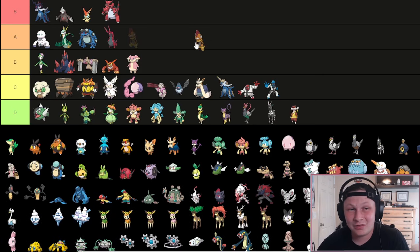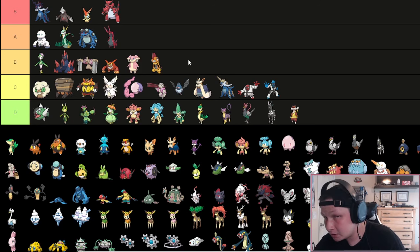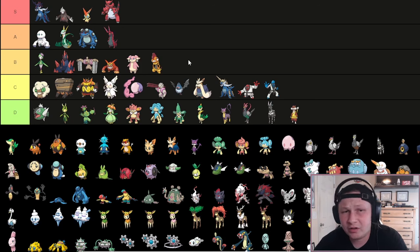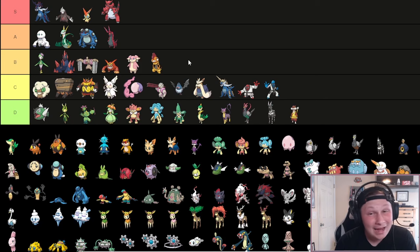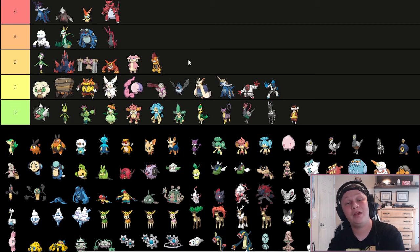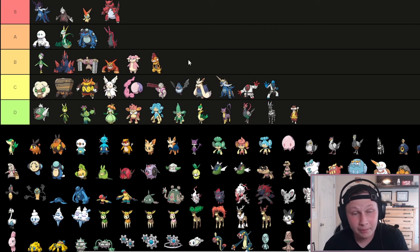Going into Scrafty - Scrafty is definitely a B tier Pokemon when it comes to value. Obviously a lower tier Fighting type, but the Dark/Fighting type is annoying to switch into unless you're a Fairy. It's also very good defensively, whether it be Intimidate or Shed Skin - both phenomenal defensive abilities. Alongside tools like Bulk Up to set up, you also have Dragon Dance Moxie variants that can be a nuisance. Plus in Generation 9 with the Terastallization mechanic, it becomes a huge problem for a ton of teams to deal with.